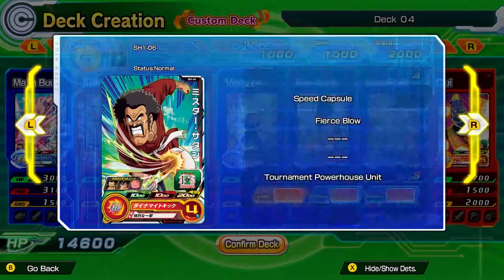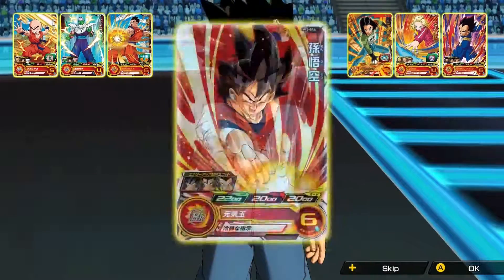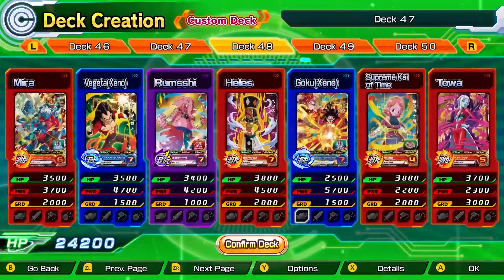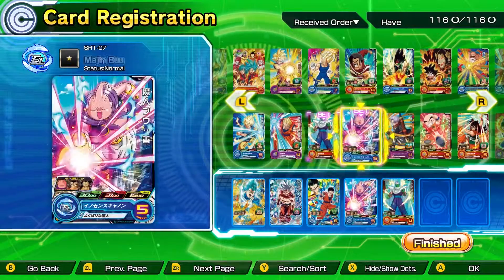Super Dragon Ball Heroes features over a thousand cards to unlock, and you'll use these to build your own perfect team of seven. Save up to 50 customized decks to be prepared for any situation. Building a deck is all about coordination.